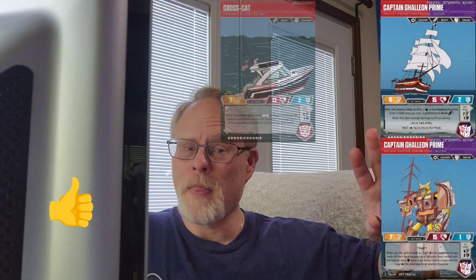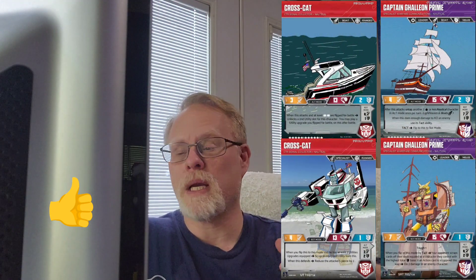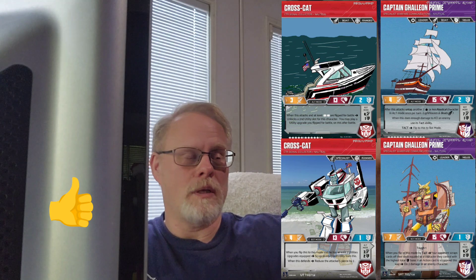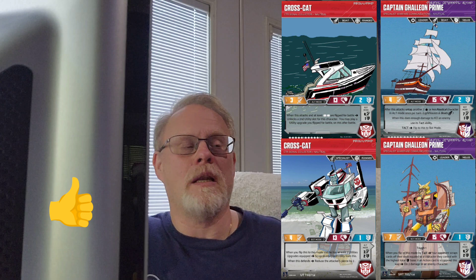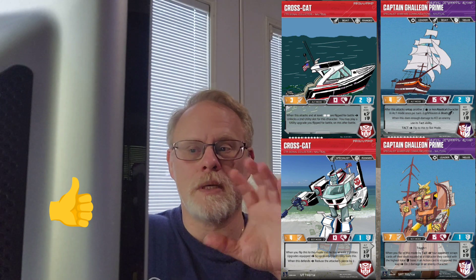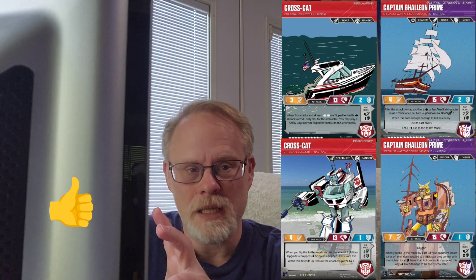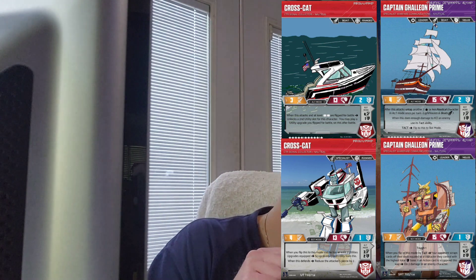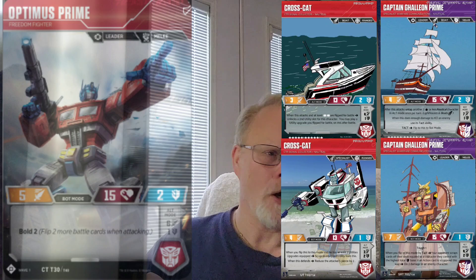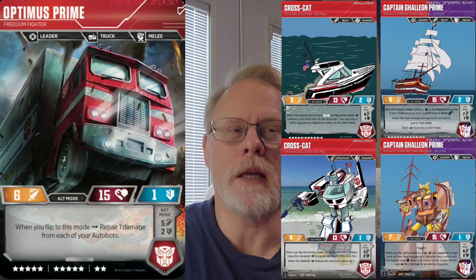That's all I've got for Cross Cat and Captain Galleon Prime — more characters to come. Hopefully some of these will go pretty quick. I do use the new ability word Tact a few times, but only on a character in alt mode. We'll see where it goes as I refine these abilities and their text. Like this content — scrap the dislike button — and as always, stop those Autobots, let's flip out and let's roll for it!